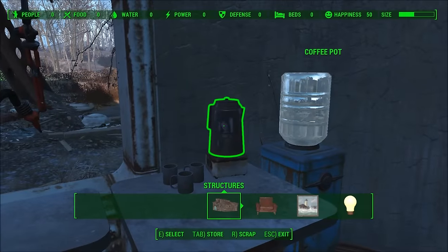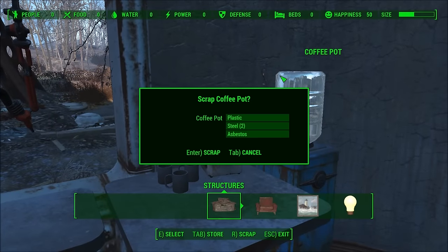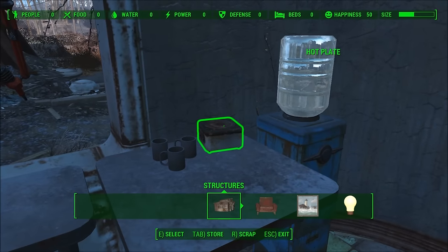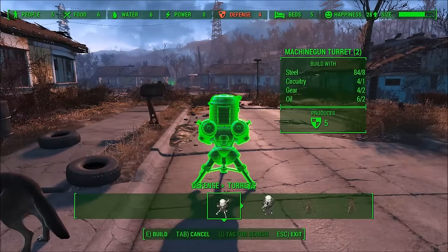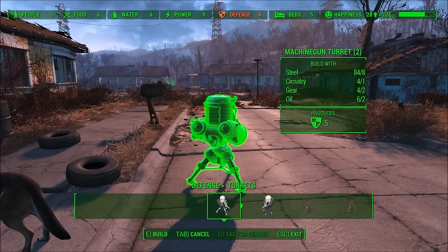The second one's just right behind me, underneath this coffee pot, and it is the hot plate. It also provides you with two circuits. Just remember to transfer the circuits to your inventory before you leave the Red Rocket, and when you get back to Sanctuary you'll be able to build a couple of turrets.